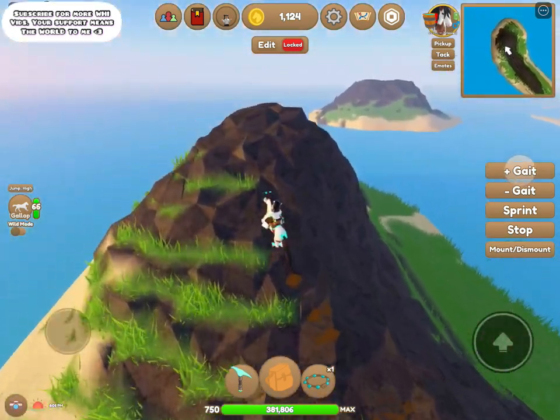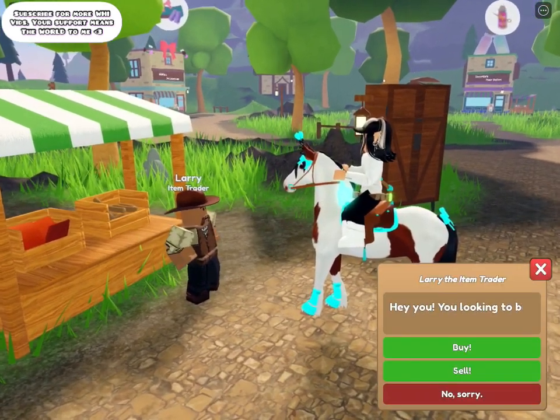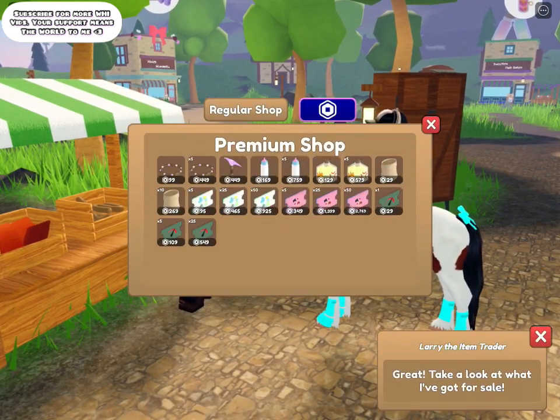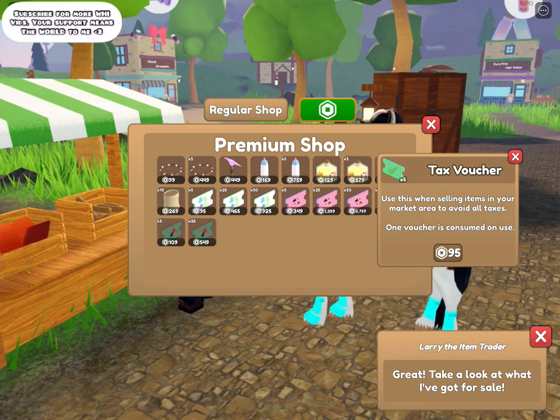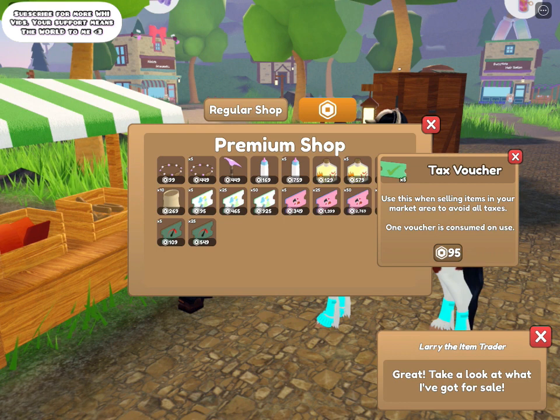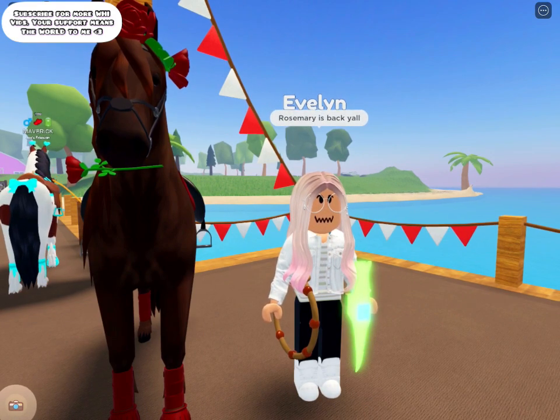Over at Larry's, you gotta check out that there are now tax vouchers. It says: use this when selling items in your market area to avoid all taxes — one voucher is consumed on use. They do cost Robux but they'll come in handy if you want to avoid all the taxes. There are now taxes in the game, just like in real life. When you're selling stuff at your market, a portion of that profit will go to the game — just a little portion.